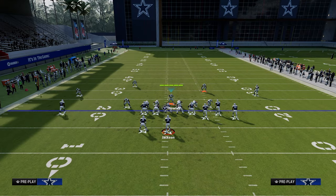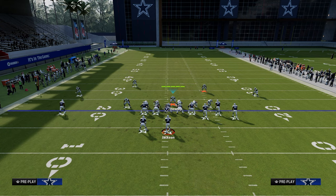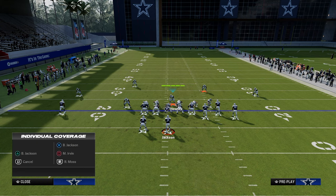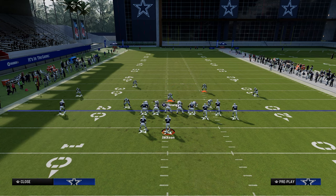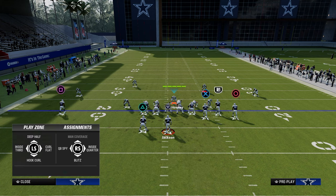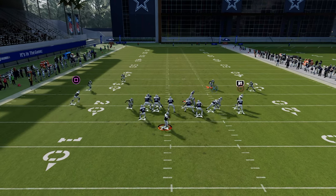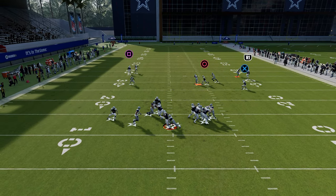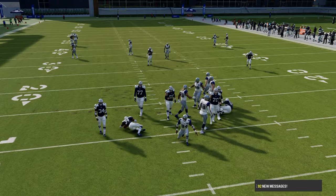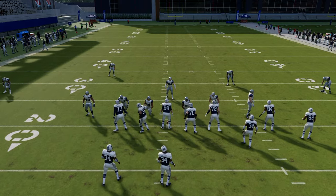If you want to send six at your opponent, you can audible to sand blitz. On the left-hand side, just scissor the solo wide receiver side, and your user goes with the tight end. The pressure comes in super fast even if the opponent ends up blocking somebody — that's what makes this defense so good.